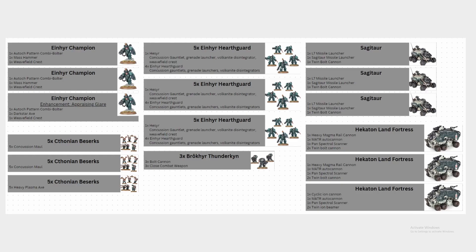As for the Hecaton Land Fortresses that the three units of Hearthguard are riding inside, two of them are equipped with the same loadout: the Heavy Magma Rail Cannon in addition to the Twin Bolt Cannon. At first, when I was reading this, I was a little surprised to see that choice made for these vehicles.